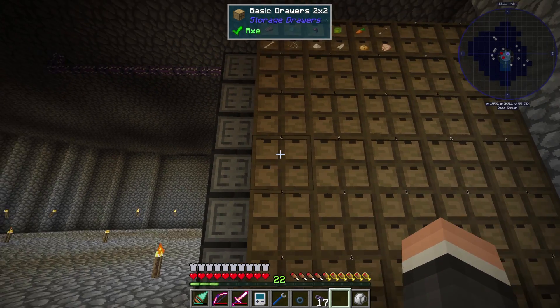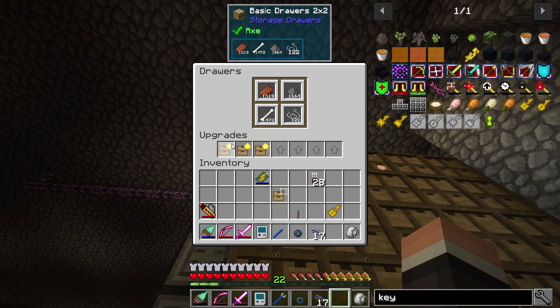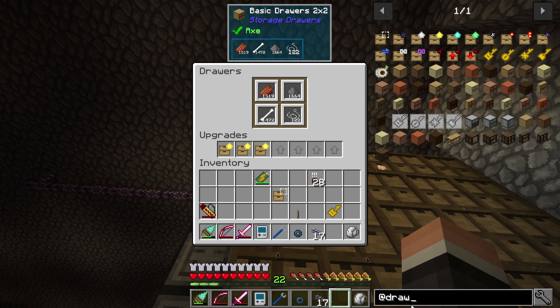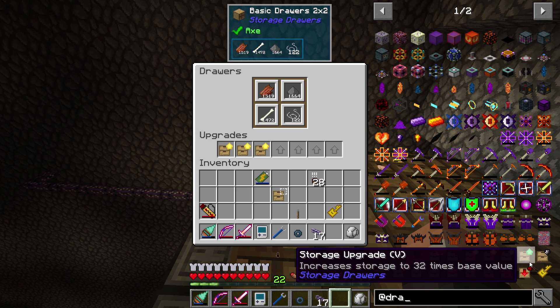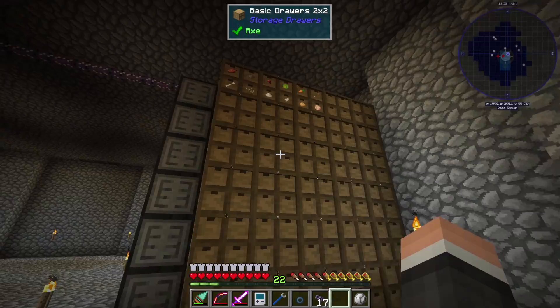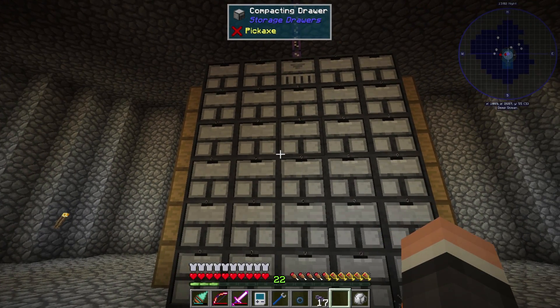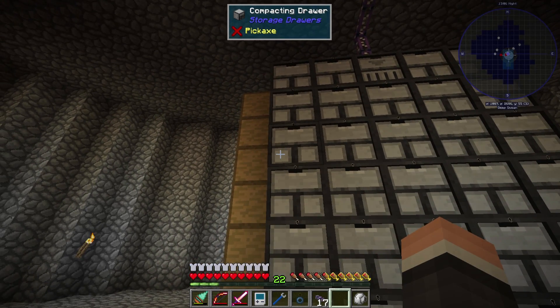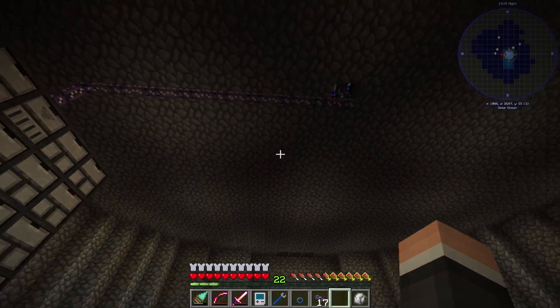I'll be able to add upgrades to these drawers. Some are going to get a void upgrade - if the drawer becomes full of, say, rotten flesh, and I only want to keep around 2,000 in the system, if it goes over that number it'll void the excess and it's gone forever. Storage multiplier upgrades: the gold ones give 8x the base storage value, emeralds give 32x. I usually go with gold because you have way more gold than diamond or emeralds. The compacting drawers will hold ingots, glowstone, redstone - anything that compresses. If I put a piece of iron in, it also shows nuggets and blocks.